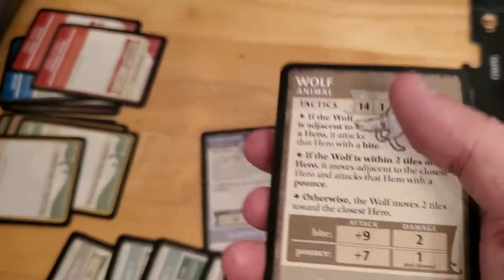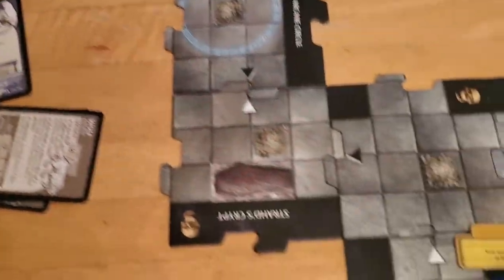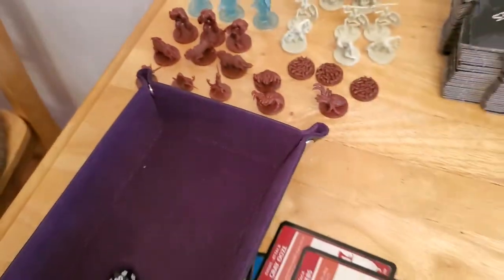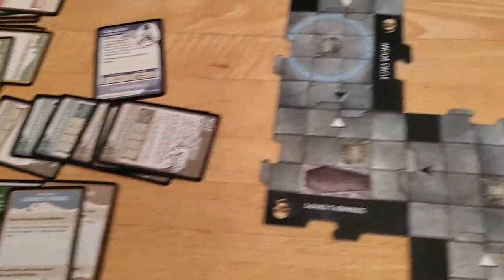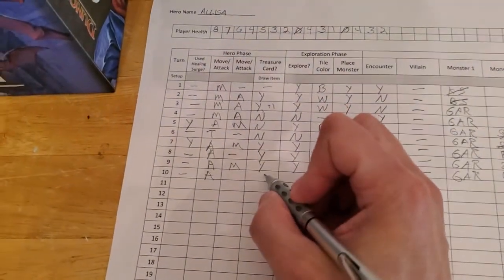So we target the wolf, kill it, put it back into the pile of monster creatures, and we get a treasure for that. So let's make a note that we do get to draw a treasure.